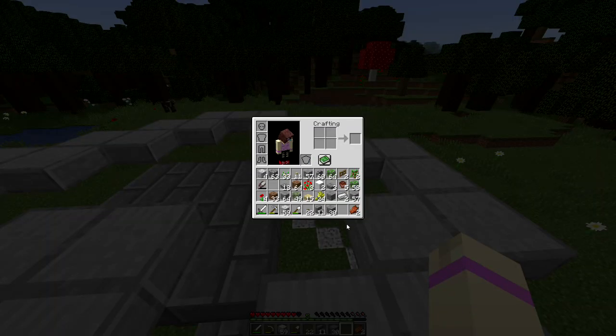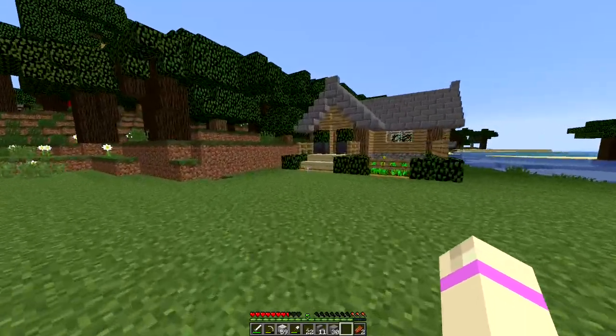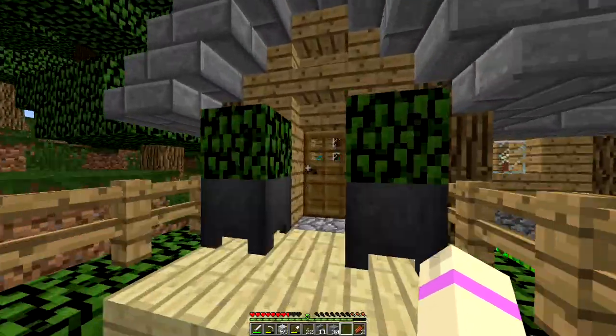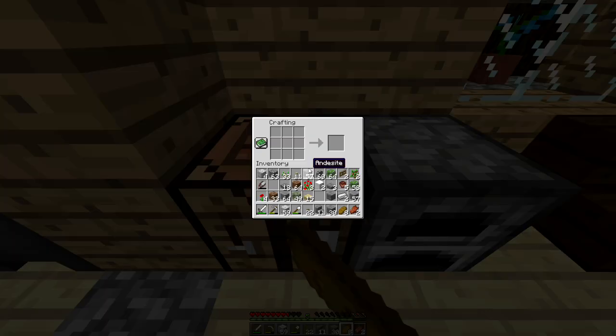Do I have wood on me? No. Okay, I'm going to have to go grab a crafting table. I also need to make some bread as well so I can have some food — I do have wheat on me, I just totally forgot to make the food. So let's go do that. And slabs — that's what I was making.